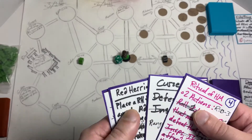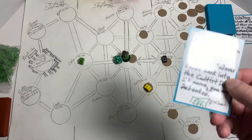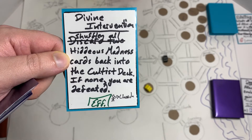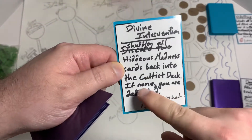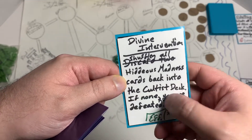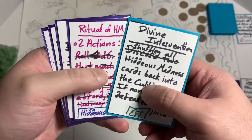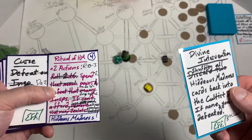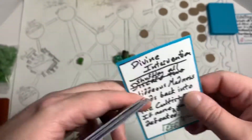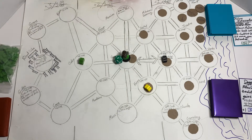We draw Divine Intervention from the investigator deck. It says shuffle all Hideous Madness cards back into the cultist deck — if none, you are defeated. I actually want to remove that last part because I found it too difficult. Since the Ritual of Hideous Madness isn't out yet, we don't trigger that effect, but we do add an investigator to the church.